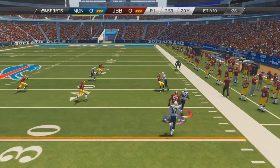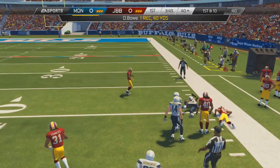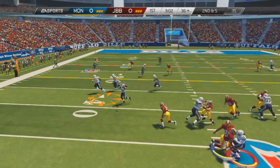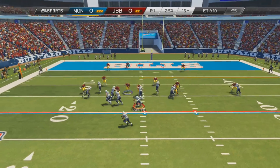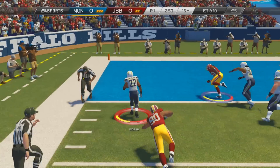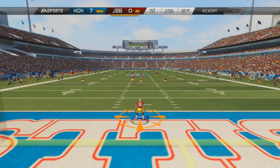RG3 drops back and finds Dwayne Bowe on the very first play of this game for a huge 40-yard gain. Afterwards, we run a screen play with Mark Ingram - he bumps into his O-lineman and gets taken down. If it isn't broken, why fix it? We go back to Mark Ingram on the toss play and he gets us a touchdown. Just like that, we go up 7-0.